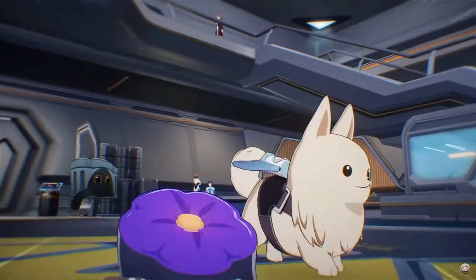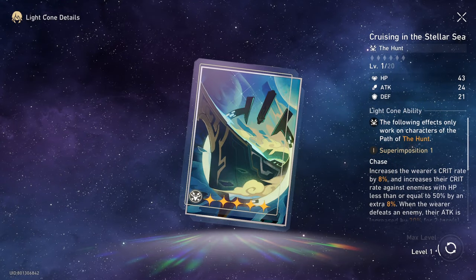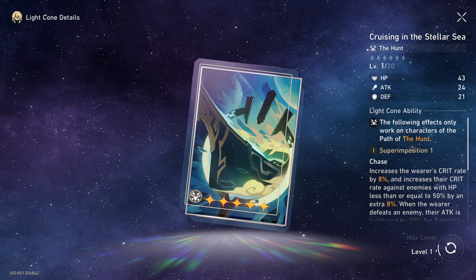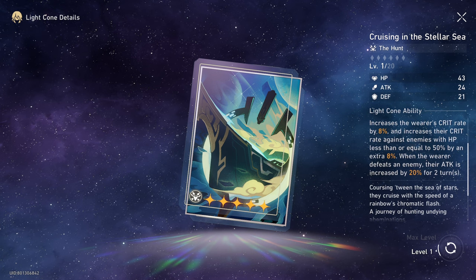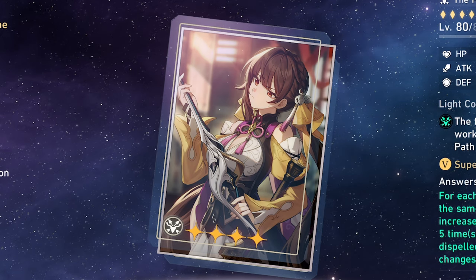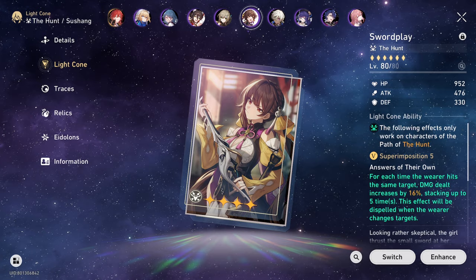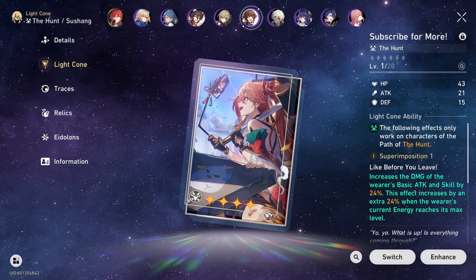When it comes to Light Cones, his signature Baptism of Pure Thought will without contest be his best option. Since they didn't reveal its stats, I can't really go into any details, but we can assume it's going to be a pretty nice upgrade for him. For casual play like myself, Cruising in the Stellar Sea from the Herta Shop will be more than serviceable, granting some much needed crit rate and a 20% attack buff after defeating an enemy. Four-star options like Swordplay are fantastic — simply because, well, Sushang. This will be pretty good especially in single target boss fights. Only Silence Remains and Subscribe for More are also solid choices.